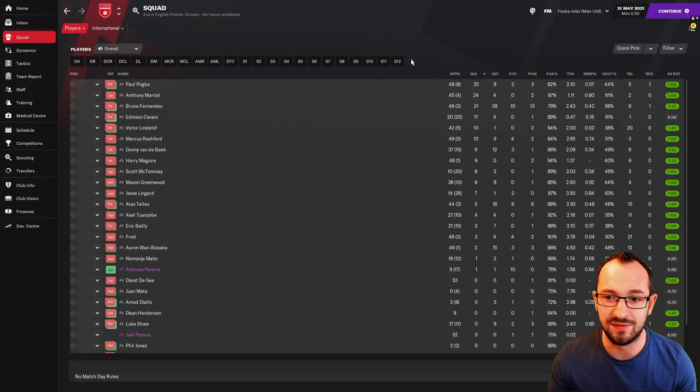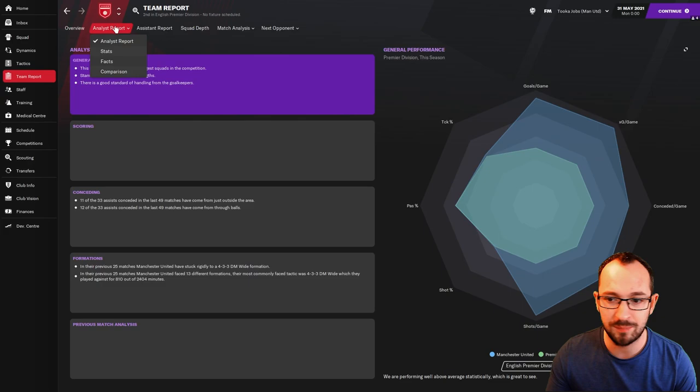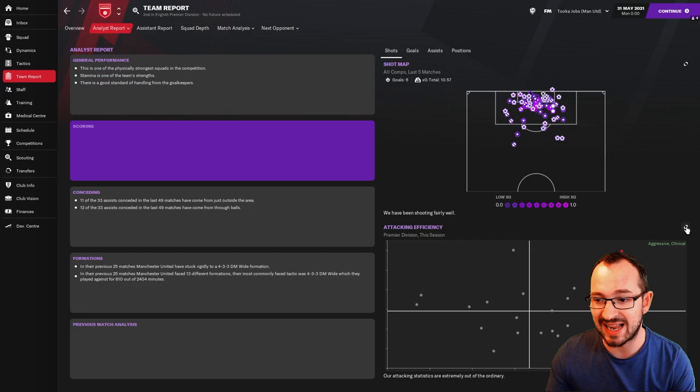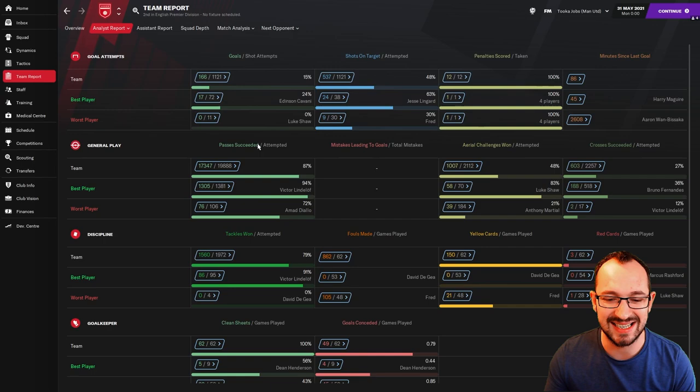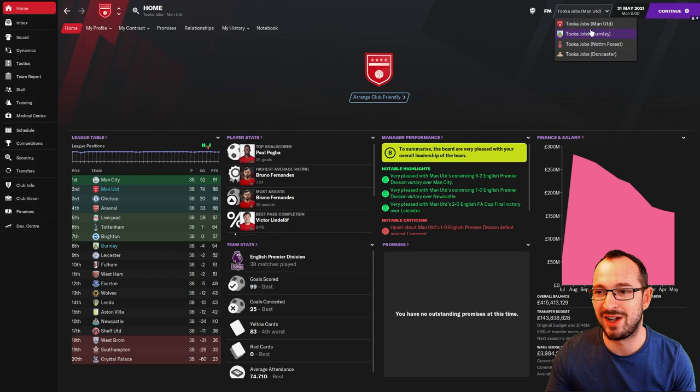Biggest creators: Fernandez, Telles, Rashford, and Van de Beek — 28, 18, 15, and 12 assists. Team report: dominated the Premier League averages. Predicted over two goals — actually scoring 2.61, conceding 0.66. Loads of shots, attacking efficiency aggressive and clinical. Conceding: quiet and impenetrable. Full stats: 166 goals and only 49 conceded in all competitions; in the league, 99 goals and only 25 conceded. Awesome for Manchester United.